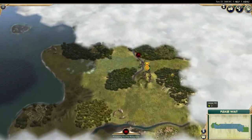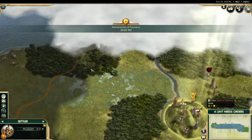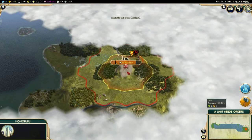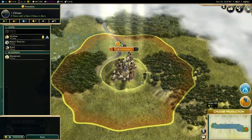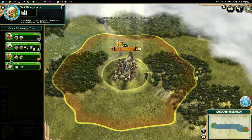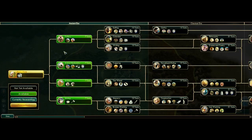We're going to found our city. And we are within range of the citrus — that's why I love this mod so far. Let's kill this guy. Can I one-shot him? Looks like — awesome. Let's go ahead and work on a worker.